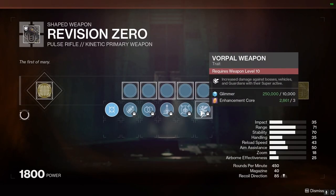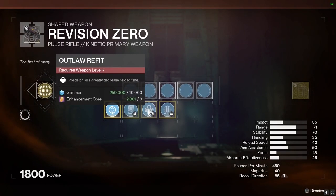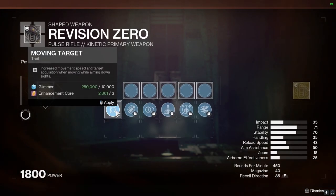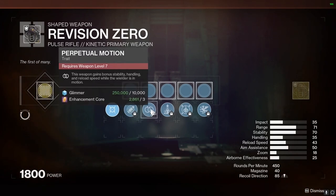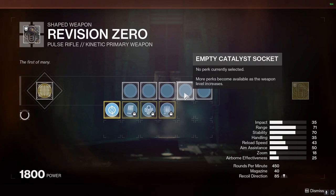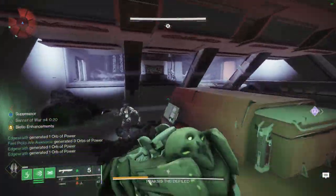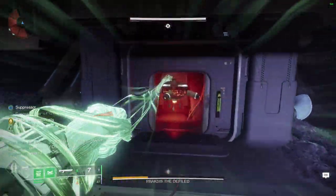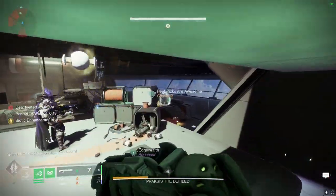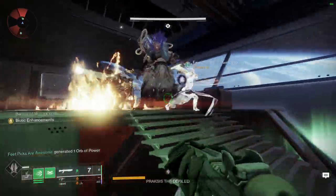The catalysts for this weapon are just extra perk options, so you're able to get Frenzy, Under Pressure, Outlaw, as well as Four Times a Charm. Not only that, but in the first perk slot you can choose from Moving Target, Eye of the Storm, Perpetual Motion, Elemental Capacitor, Quickdraw, as well as Surplus — you can get all those from doing it on Normal and getting the Hunter Traces on Normal. However, from Legend, that's going to be the only way to get Frenzy, Under Pressure, Outlaw, and Four Times a Charm perks on this weapon. The Legend runs will also reward you with Hunter Traces.